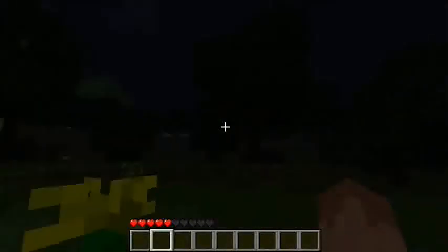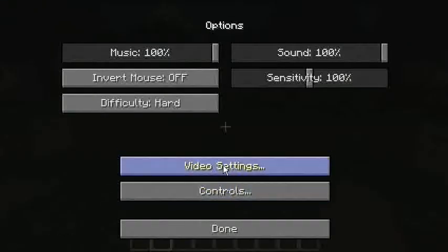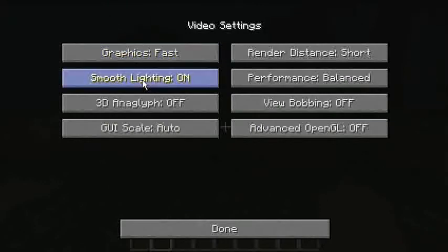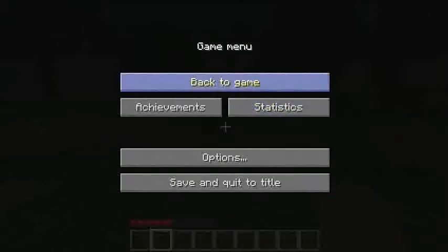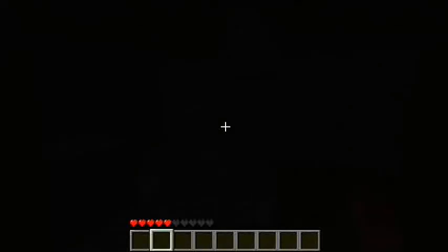I still don't understand what's going on with my Fraps and smooth lighting — if I turn it on now my framerate goes up, which is strange. Mobs spawn in dark areas such as this. Hello — a cave, with coal! I'm going to explore this. I'm actually hoping I die. What was that sound? Oh, that's just my mouse. Mushrooms! Awesome — with mushrooms you can create mushroom stew and all that good stuff.